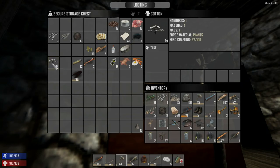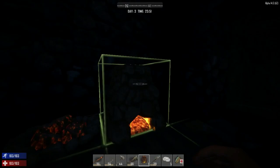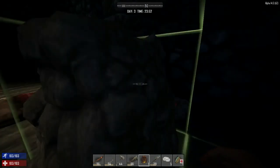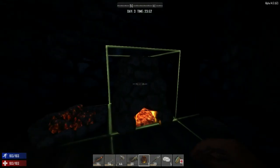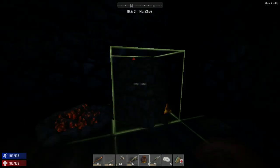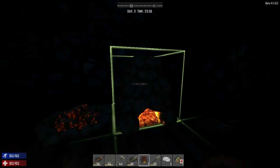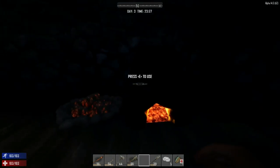We have cotton seeds we need to plant. So we got the forge, let's get out of here. I want to place the forge over here. We got the campfire here. Let's put the forge - left click is how you move it around. There we go, let's place it there.